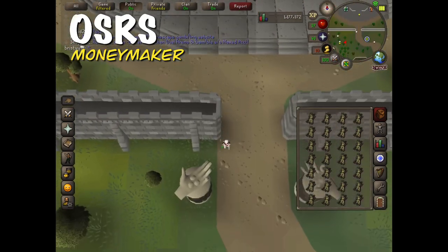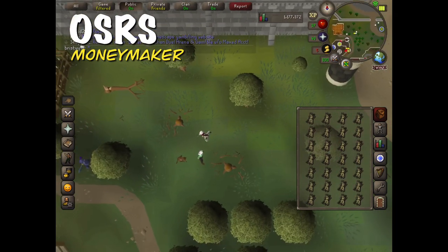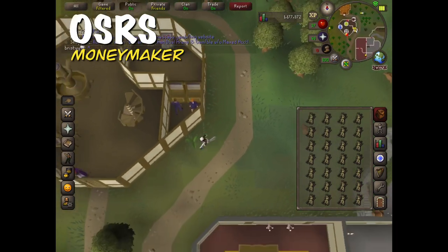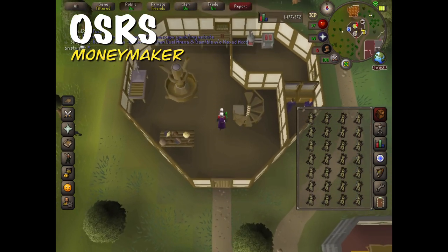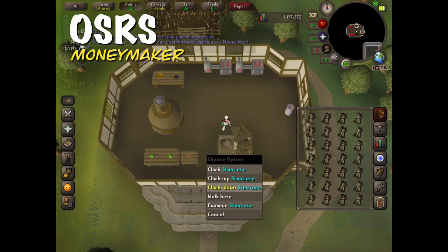For each pot of flour you're gonna need a piece of grain and an empty pot. In this case I bought a thousand, but I ended up just making around 200. Just make sure you're level 32 cooking so you can access the guild and wear a chef's hat.